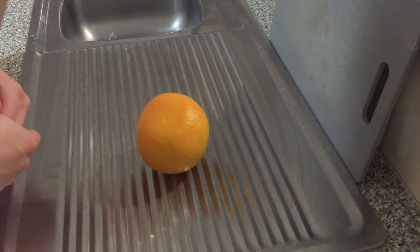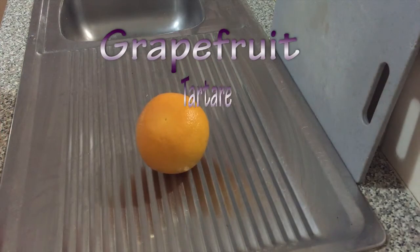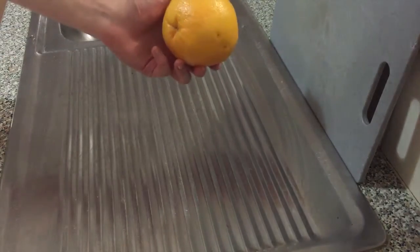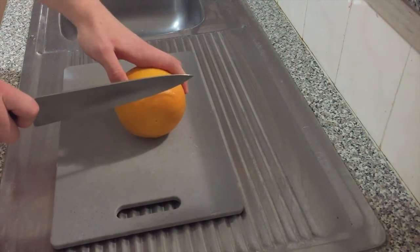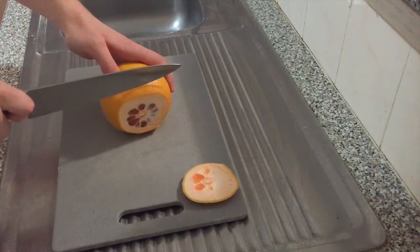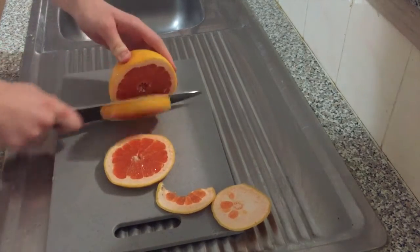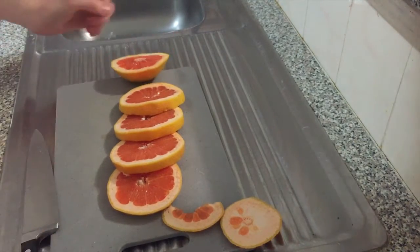Hello everyone, and welcome back to the White Cup Kitchen. Today I'm going to be making a Grapefruit Tarte. Grapefruit Tarte is a really yummy treat my family has made for years, and it consists of a grapefruit. So the first thing we're going to want to do is cut up the grapefruit. Now you just want to get rid of that little top bit — a little bit more of that top bit. Now you just want to cut it into nice thick chunks, just like this. There we go.